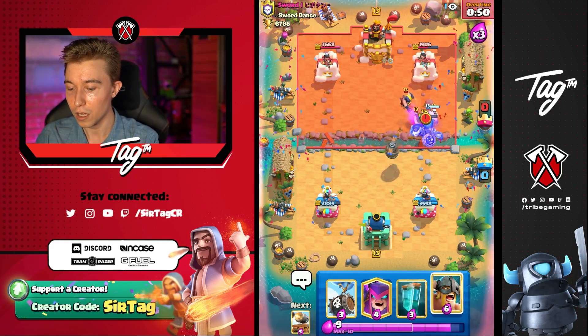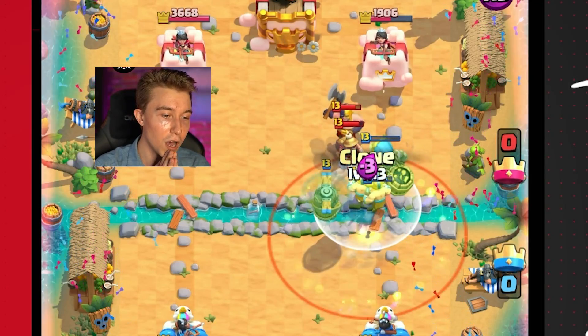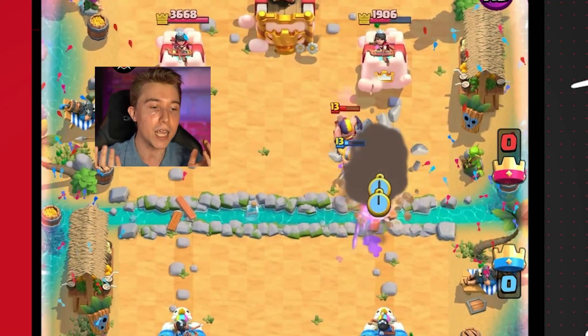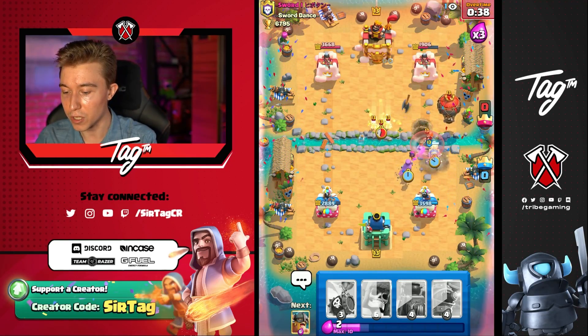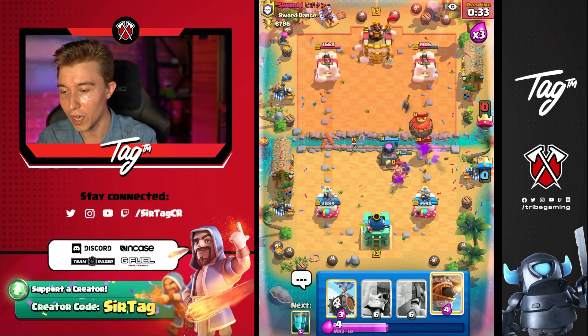Wait, the Valkyrie's going to straight up die. The Valkyrie just straight up dies — we can do one of these and then clone this all up. That could have been so nice if I just waited a split second, but I'm an idiot. Wait, Valkyrie just kill this please. Kill the Cannon Cart — thank you.